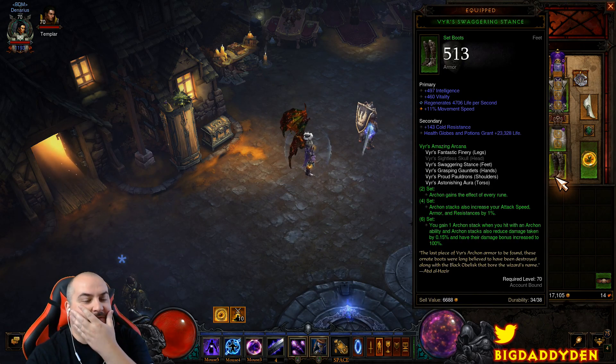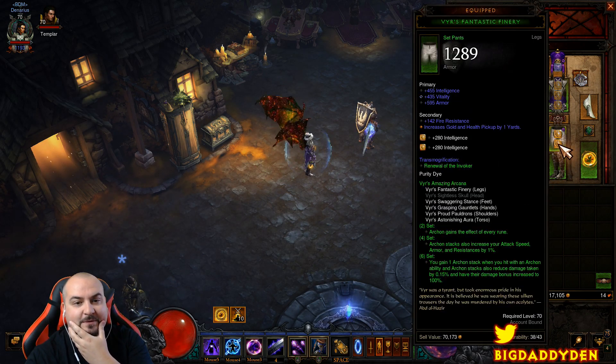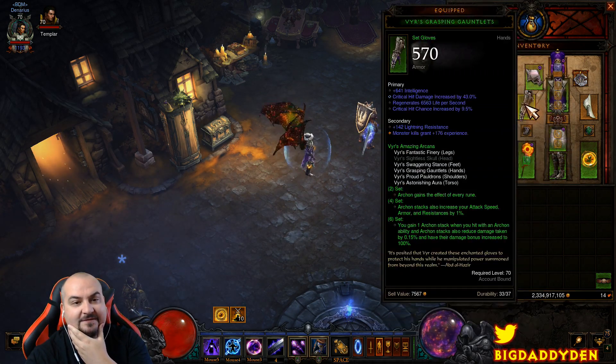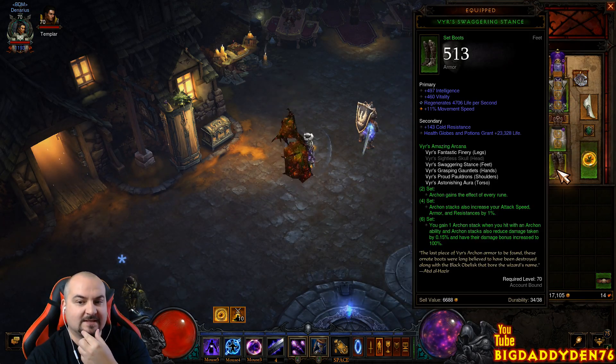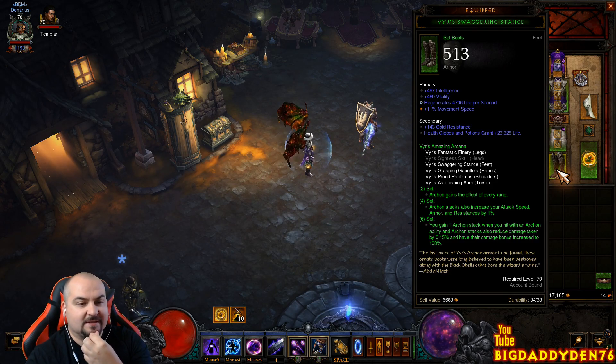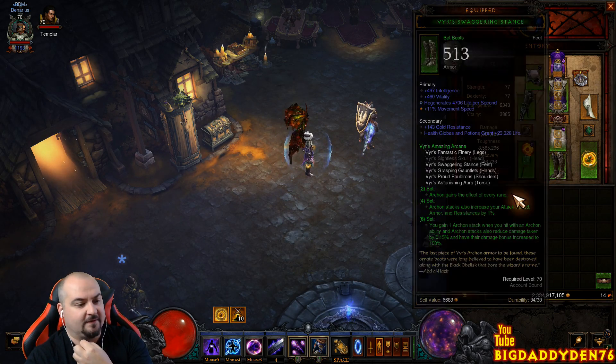For the Vyr's set, you want boots, legs, chest, gloves, and shoulders. We're using Ring of Royal Grandeur for the extra set bonus to achieve the six-piece bonus. The two-piece bonus makes Archon gain the effects of every rune.